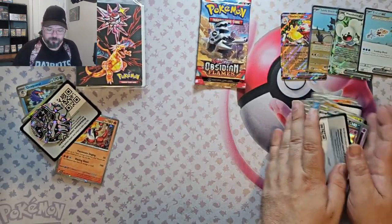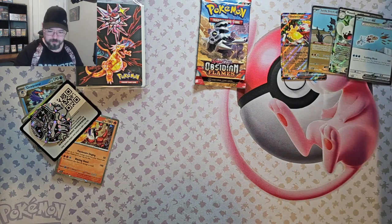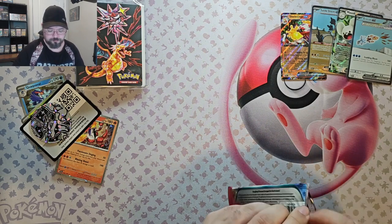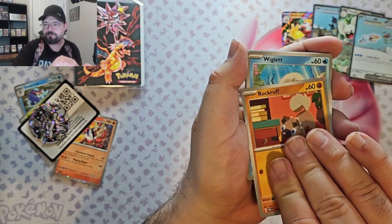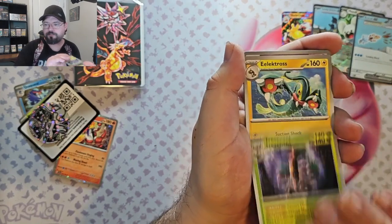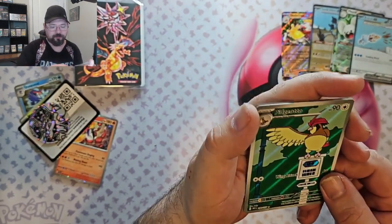So we've got four out of five hits so far. Can we go five out of six? That would be really nice. Last pack — let's see how we do. We've got Rhyme, Rock Rock, Wiglet, Shuckle, Trevenant, Electros, Bronze On, Soul Rock, and we've got the Pidgeotto Illustration Rare. Very nice.